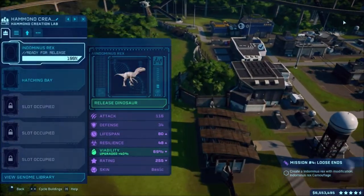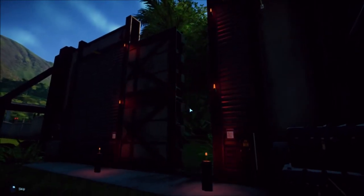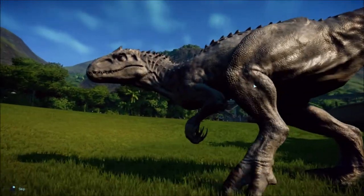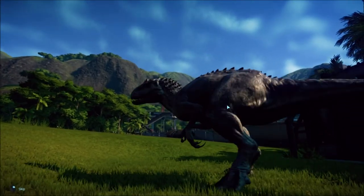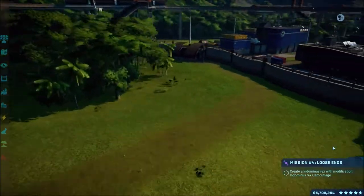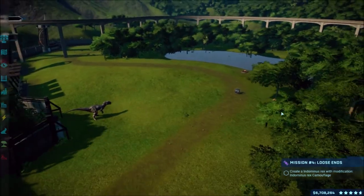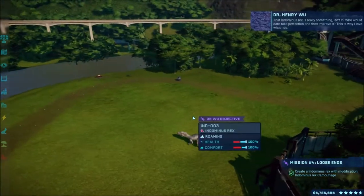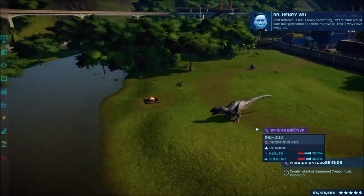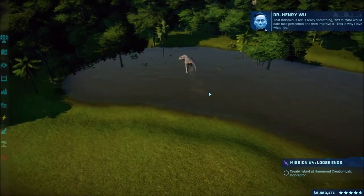The Indominus is finally ready - I went ahead and did all of them so I'm hoping this will work. Here comes the Indominus Rex. It's already coming out but it should just be the classic white design of the Indominus Rex. I have Ceratosaurus already here so it should fight with them. The Indominus Rex is really something - perfection. I think it may be going for one already.